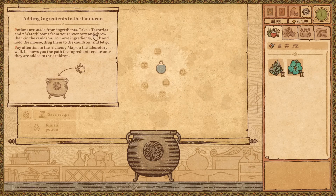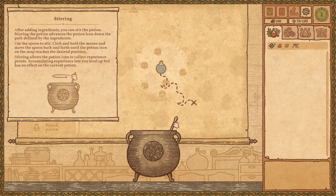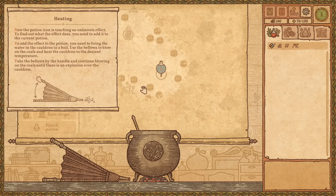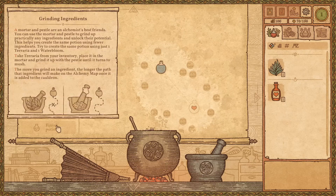Okay, so potions are made from ingredients. If we take two terrarias and two water blooms and throw them in the cauldron — bloop, bloop — and then pay attention to the alchemy map and the laboratory wall, it shows the path the ingredients create once added to the cauldron. So apparently we are manufacturing a book right now. We'll stir — I like how it moves along the path while you're stirring, that's pretty cool — and then we heat it. So we made a healing potion, and we just say finish.